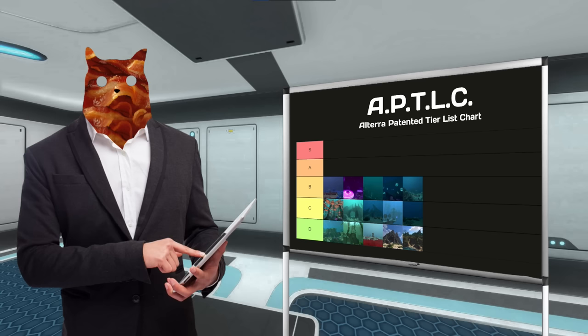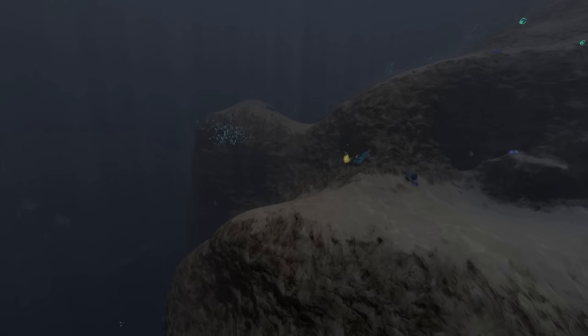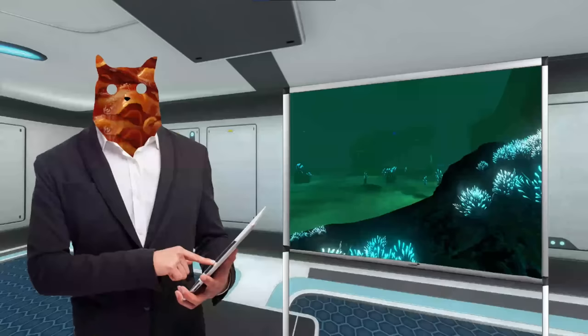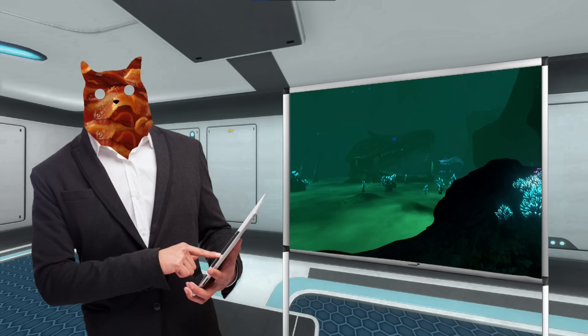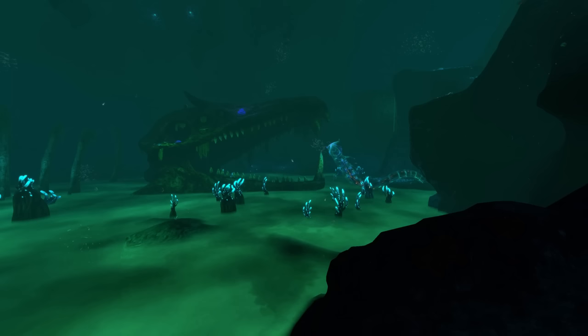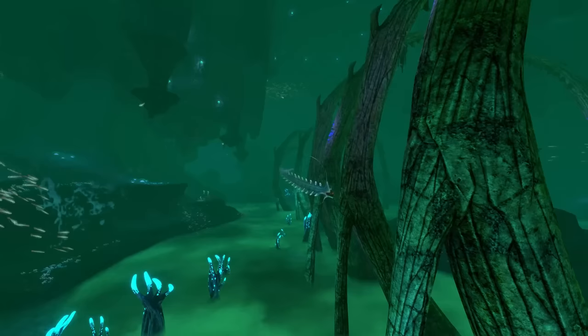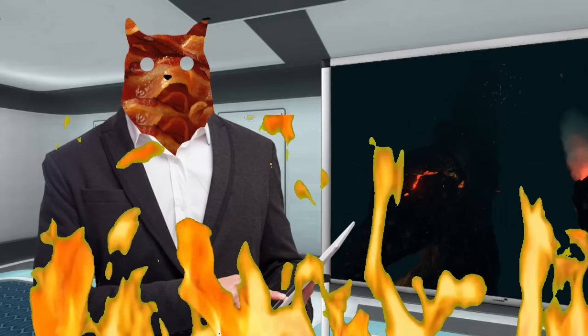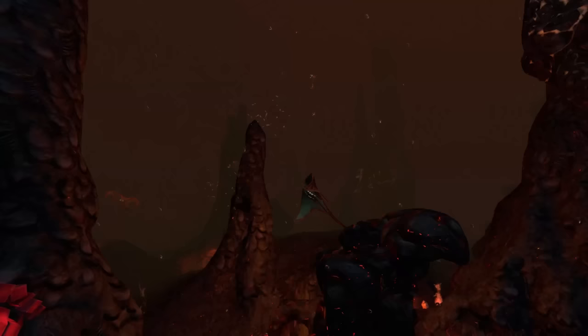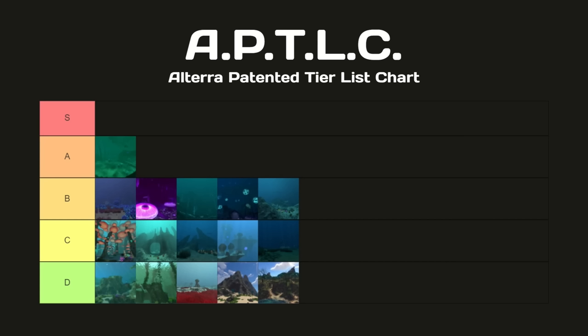For A tier, this is where we really get into it. All the biomes from here on out are a pretty hard avoid, unless your nerves are truly made of steel. First on this list is the Lost River — a river that's easy to get lost in. A very unique biome, filled with corrosive brine, river prowlers, skeletons of your worst nightmares, and a Ghost Leviathan to boot. A tier. And from the cold, we dive straight into burning hot with the Inactive Lava Zone. Don't let the 'inactive' in its name confuse you — the hostile fauna in this place is very active, including power-sucking eels and a freaking dragon. Why would you ever go to a place where the very water hurts you? A tier.